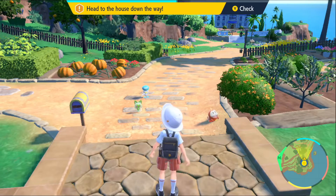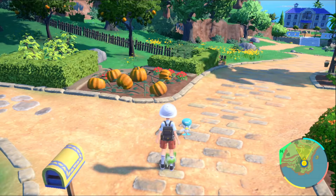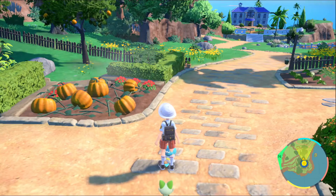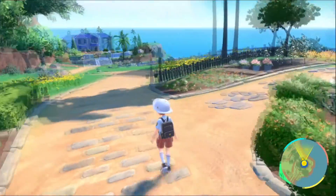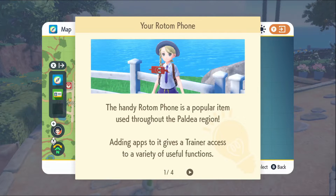It'll help keep you from getting lost, so take good care of your new gadget. Head to the house down the way. Oh, I could stay here literally for hours just like stepping through them — that's so funny. The Rotom Phone is a popular item used throughout the Paldea region. Adding apps to it gives a trainer access to a variety of useful functions.